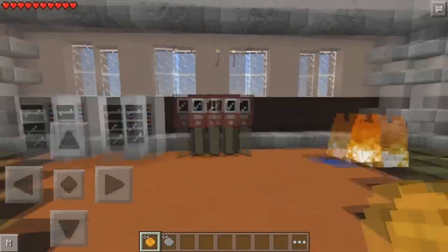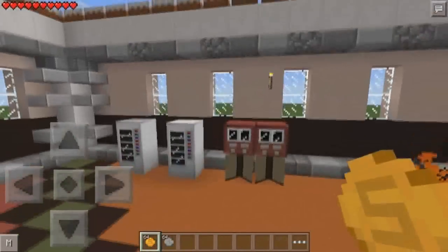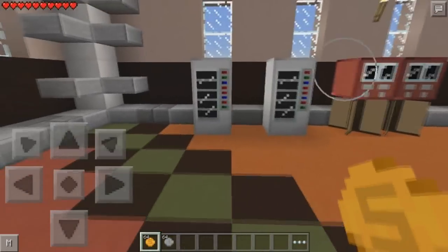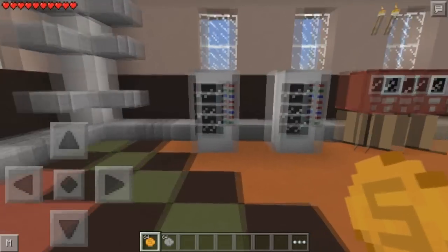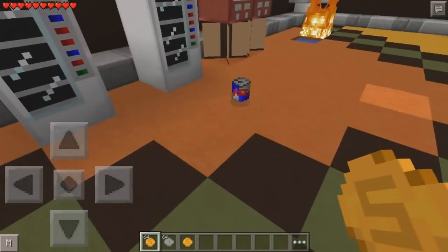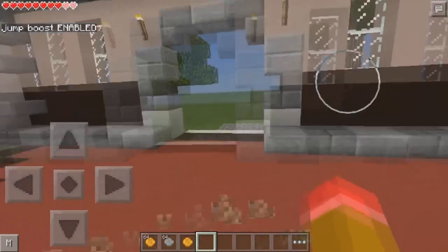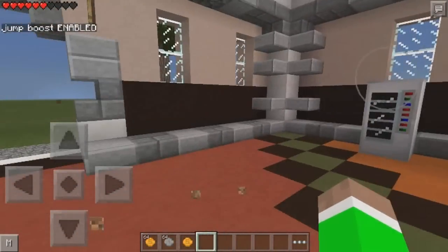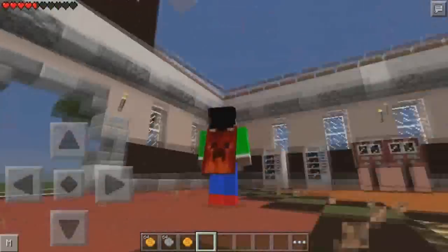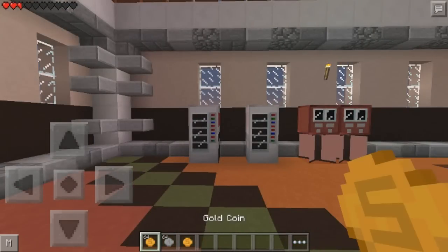Now we're going to try this awesome mod. If I try to fly, I can't because I actually need this soda that allows me to fly and gives speed and stuff. So we're going to use the gold coin and tap on the white vending machine - this awesome thing pops out. It's Red Cow - so if we jump, we get an awesome ability and can do some high jumps.